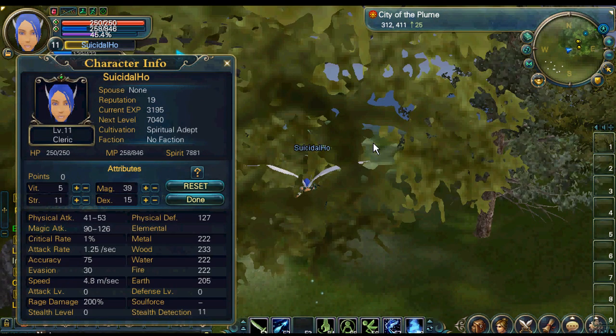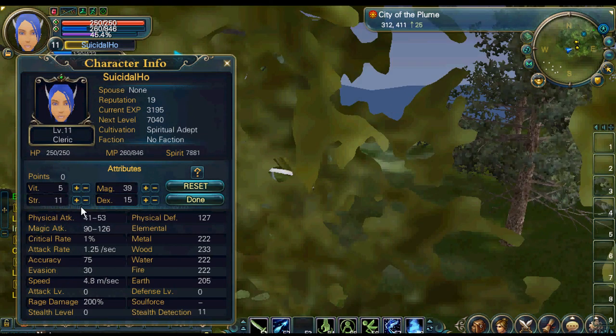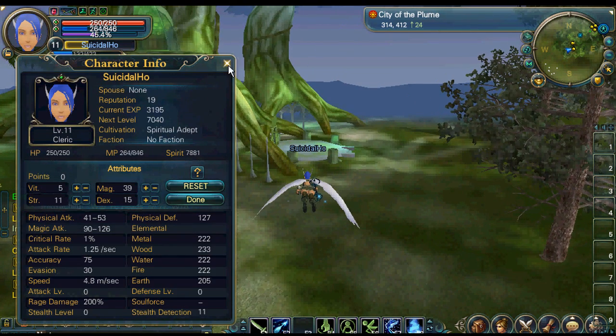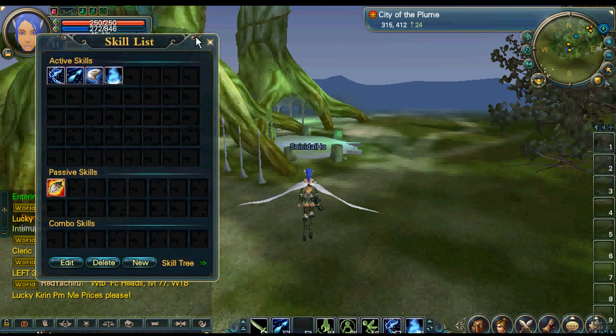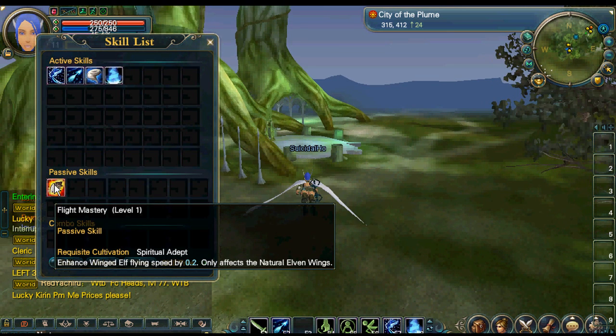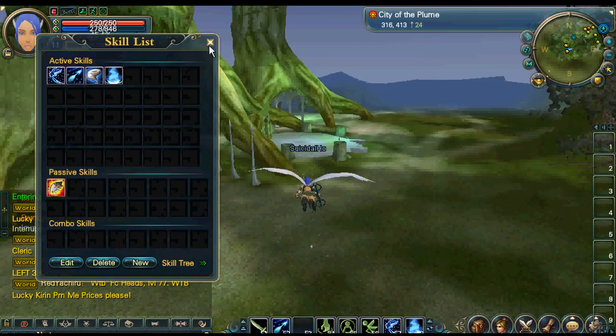Here's my character info for this account. Magic is like 38, 39. There's a skill called flight mastery that lets you fly faster.